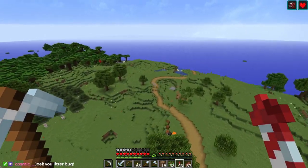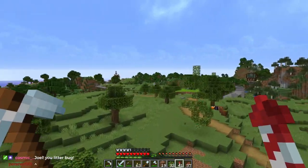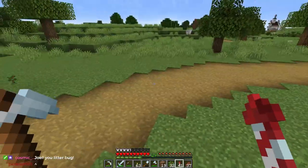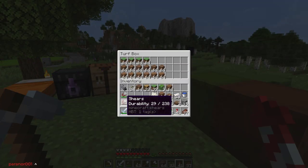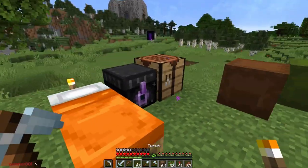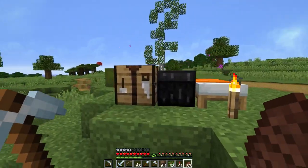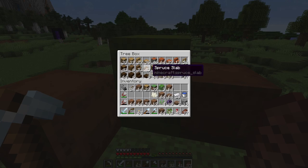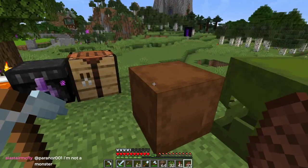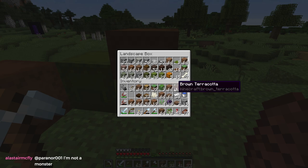I'm going to start by turning this into coarse dirt, and then we're going to add some texture to it. I don't yet know exactly what kind of palette we're going to use, but if I had to guess, we're probably going to end up with something in the coarse dirt range. Let's do a test over here — I'm thinking about all the colors in that range, maybe some slabs, brown terracotta...